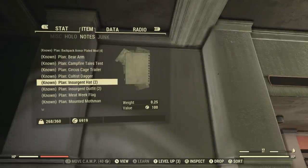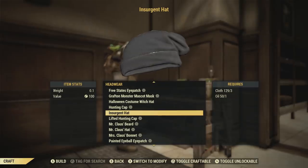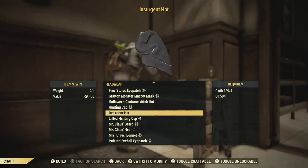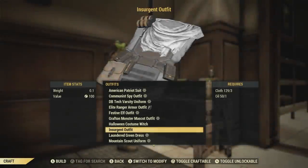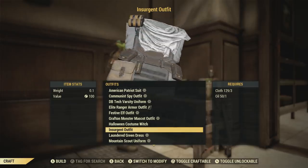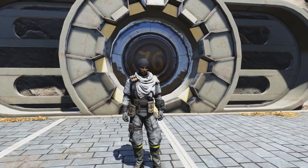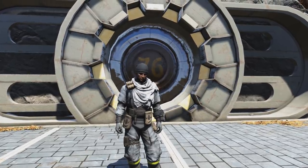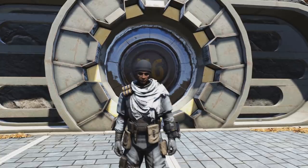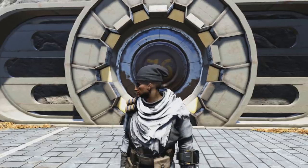Now I'm going to go over the limited time outfit plans we can get from this. Starting off with the Complete Insurgent set, which is the hat plan combined with the outfit plan. Since these are plans, keep in mind that we can craft these at armor workbenches, which is handy to distribute to players that missed out. Here's what the Complete Insurgent outfit looks like. I really, really like the outfit. I'm not a huge fan of the hats just because it makes you bald and gets rid of your beard and anything on your face.